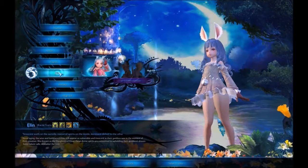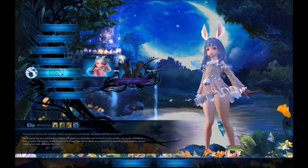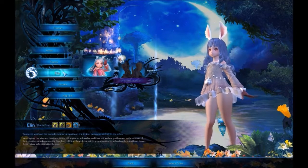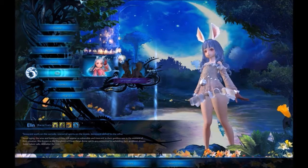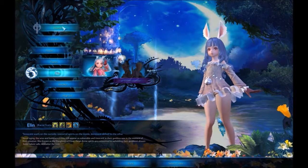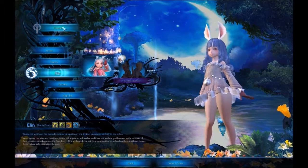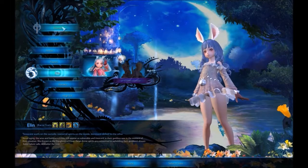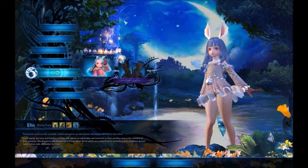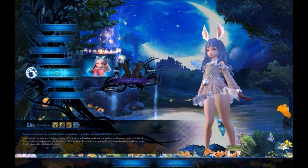Hello everyone and welcome to another multiplayer gameplay, but this time I'm gonna show you guys how to make a character on TERA. This is Light Dark Blade 93. On TERA there are seven races you can choose when making a character: Human, Kastanek, Amon, Popori, Elin, Baraka, and High Elf.